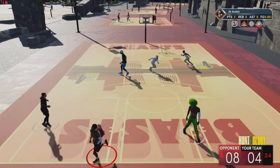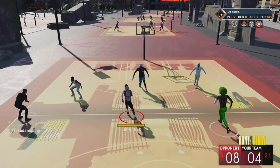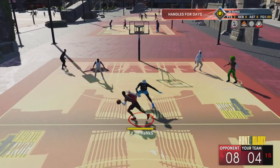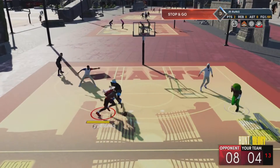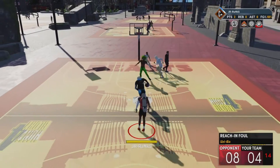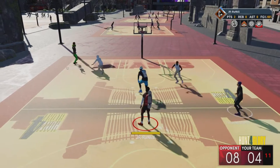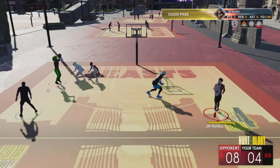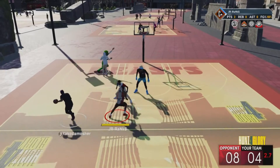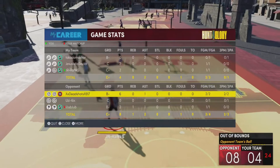I don't know why this guy went out of bounds right now — it's very random. But yeah, with that Defensive Stopper badge, the way it used to work was: if you had it on Hall of Fame and you were guarding someone with Hall of Fame Limitless Range, their badge would no longer be Hall of Fame — it would literally be Bronze. So it was crazy. I gotta figure out what is wrong with this guy.